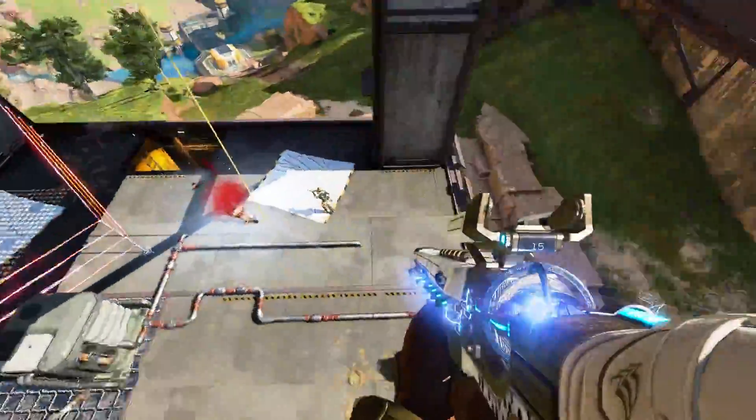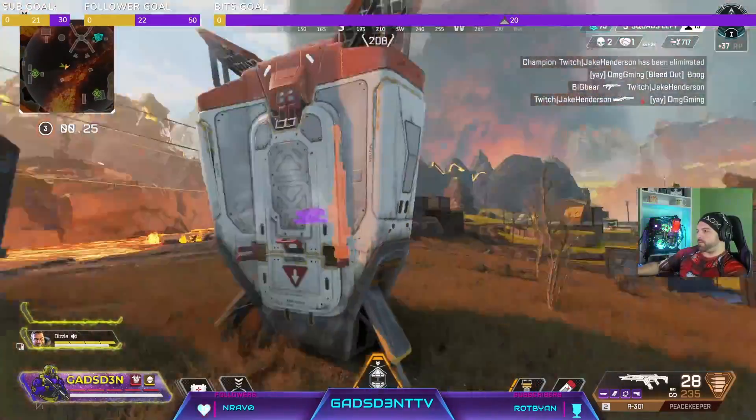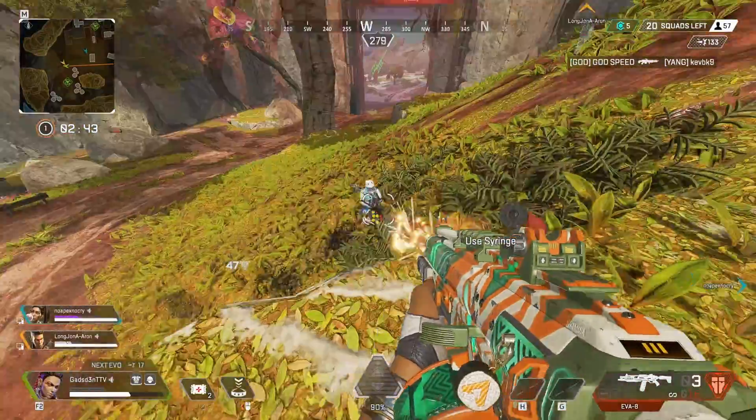The cornerstone of the season, as always, is a new legend, Vantage. Care package weapons are rotating, and other weapons are changing. A new hop-up is being introduced, while two classics are making a comeback.